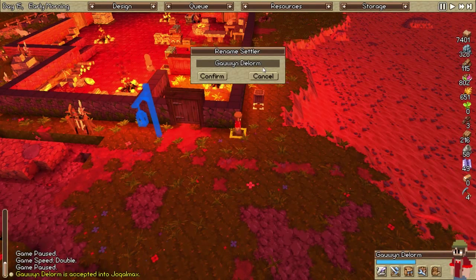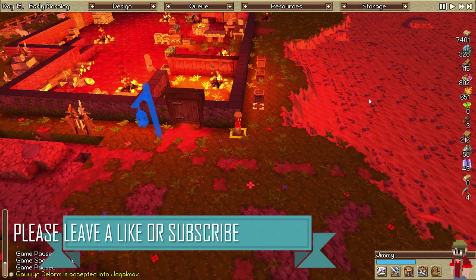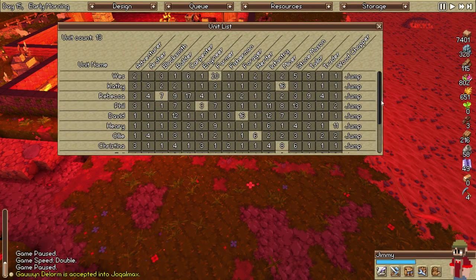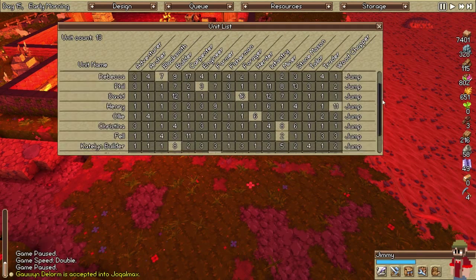Can't have — I don't even know how you even say that name. Come on, there you go. Jimmy! Nice. Alright Jimmy, what are we going to have you do? He's a wood chopper by nature. Wood chopper — okay, so really we need to assign these guys some real tasks.